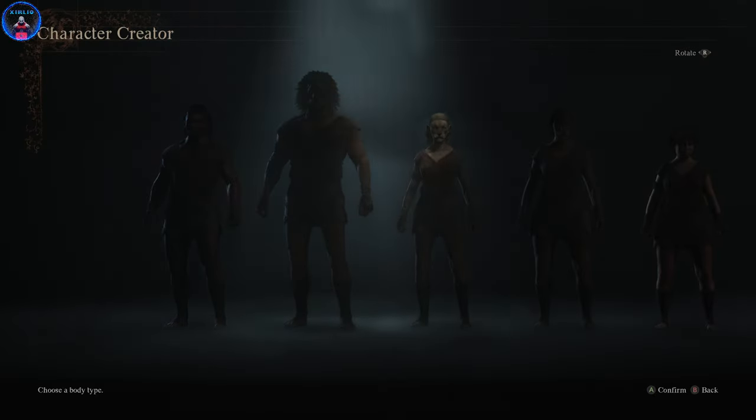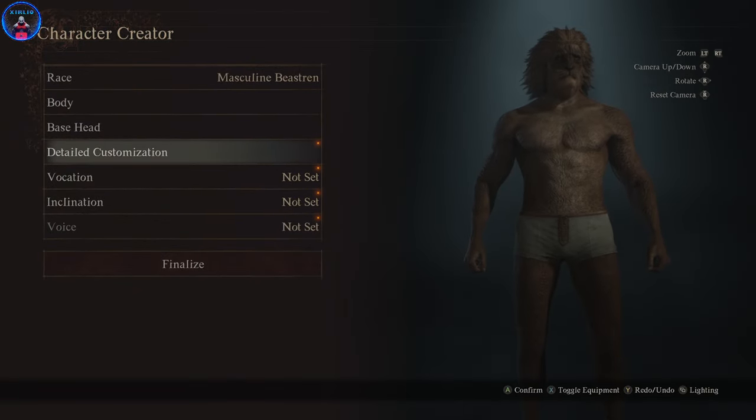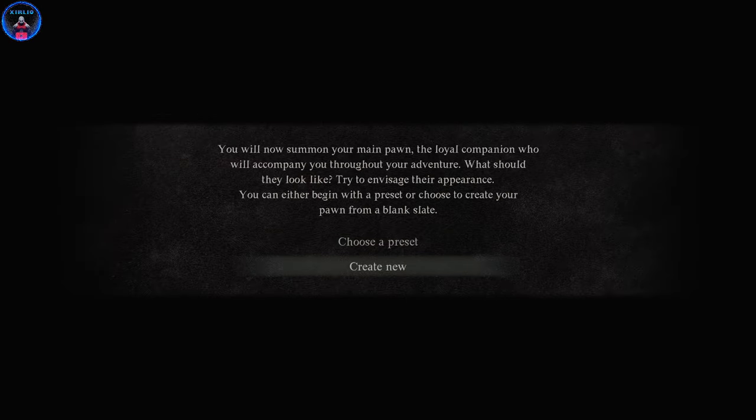It does in fact let you choose a preset, and if you go back — there you go. That's how you make a new character, how you make a new save, and how you make a new pawn. Hope you guys enjoyed the video and I will see you in the next one.